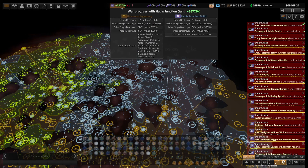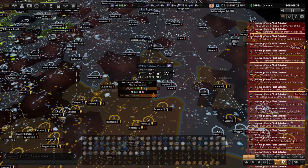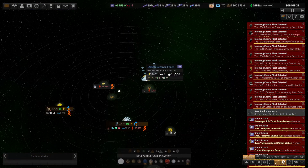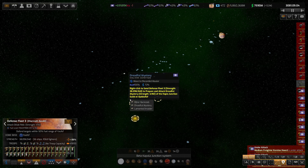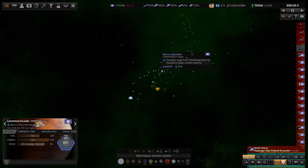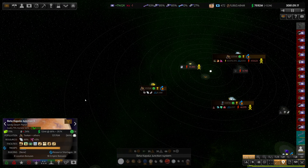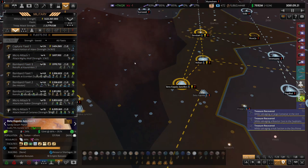Hello, welcome back to Distant Worlds 2, continuing the playthrough as the Gazarians. This is potentially the last episode in the campaign — all depends on how well the attacking and defending goes. The defense fleet is doing a number on a lot of their ships. They're jumping away, but they're easy targets. We have a lot of troops built up over here.